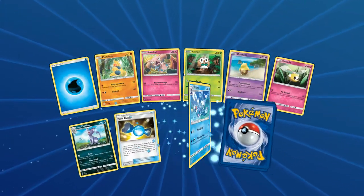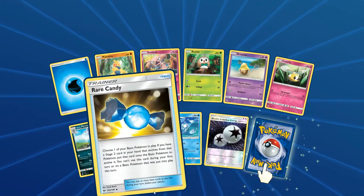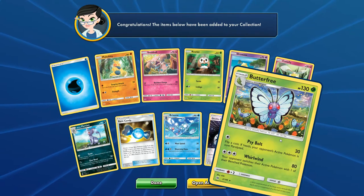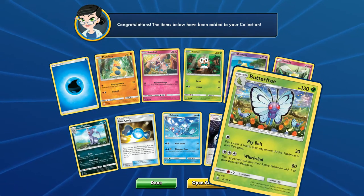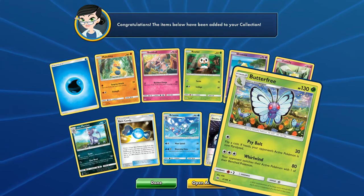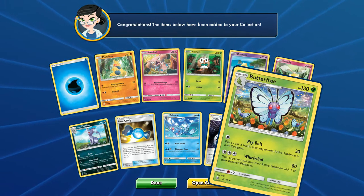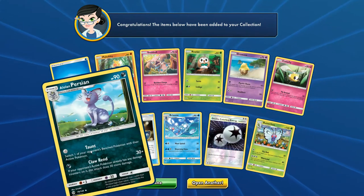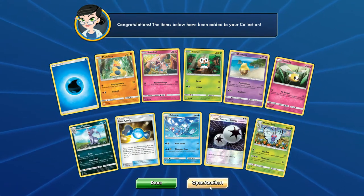On to the next pack. Rowlet, my favorite. New energy looks super dope. Rare Candies. And we get another Butterfree - bad luck so far. I don't really know the pull rates or anything like that when it comes to the packs. It just seems like every six or seven or so you get something pretty sweet. Nothing super interesting. Let's go right into another one.